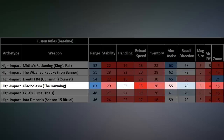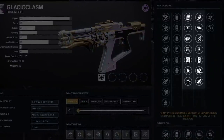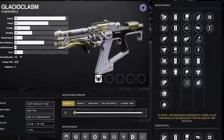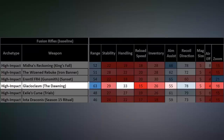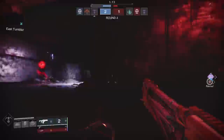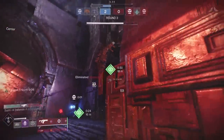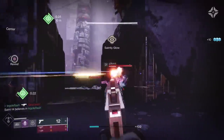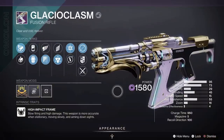Glacioclasm's 55 aim assist is the lowest of any high impact fusion rifle in Destiny. It does have a few perks we'll talk about that can help that number, but it's also missing a perk that could have made it the king of deep range shots. If stats were all that mattered, Glacio might take home the prize by default, even with its low aim assist number. But perks are the primary thing that push a weapon beyond its peers, and Glacio has a lot of interesting perks for a fusion rifle.